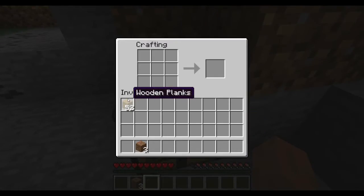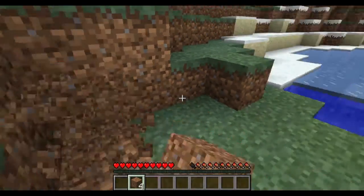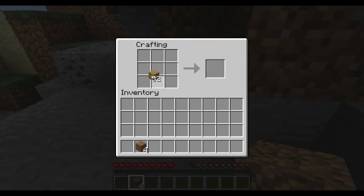Now we can make some stuff. We need to take some wood and turn it into sticks. Basically in Minecraft, you need to place your items in the configuration of what the item would look like. A stick would be a long piece — in Minecraft, a stick is two pieces of wooden planks stacked in a line, and it looks like a stick. So then it makes sticks. Click and drag some down. We don't want to make them all into sticks, but we are going to need quite a few for our tools.